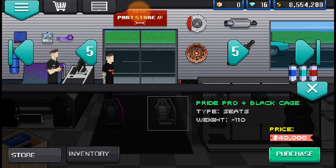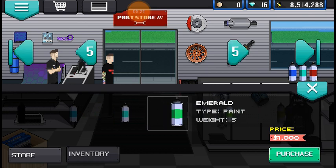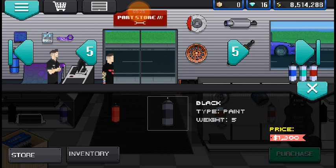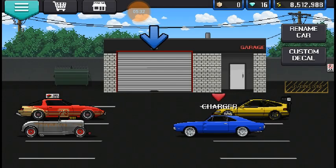We're going to need the Pride Pro with a black cage. And then the paint — we're going to need the black one, which is $1,300. So there we go: that is $4,605,720. Let's get to building.